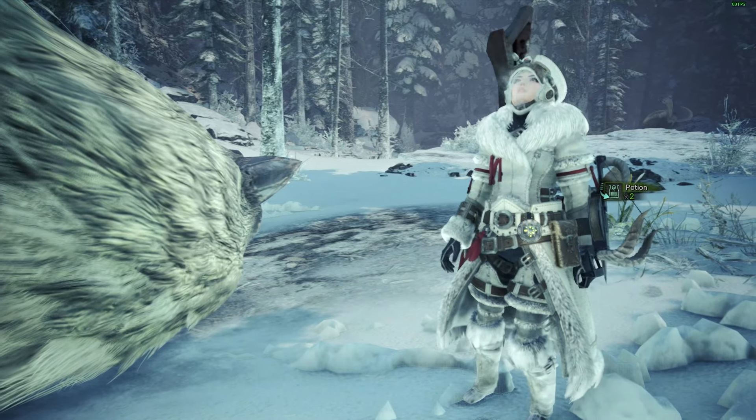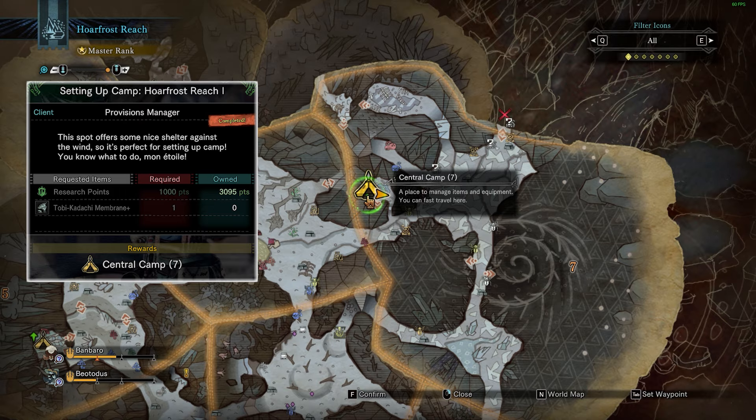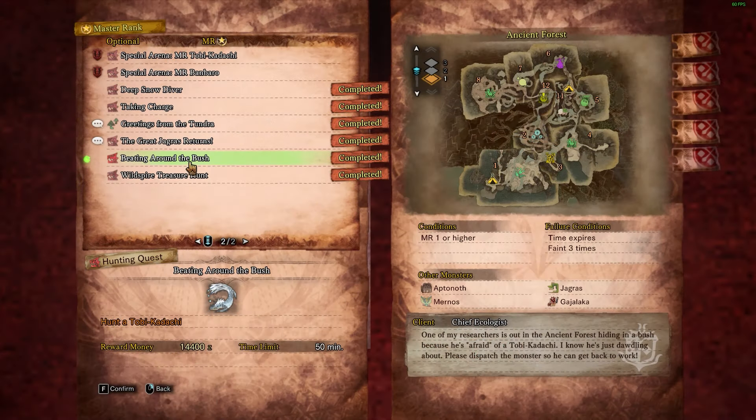Upon beating Banbaro, go on an expedition and unlock camp 7 of Hoarfrost Reach. To unlock this, you have to face an MR Tobi-Kadachi.